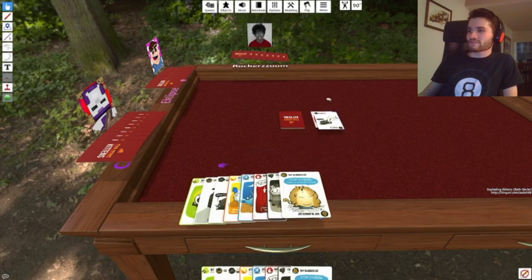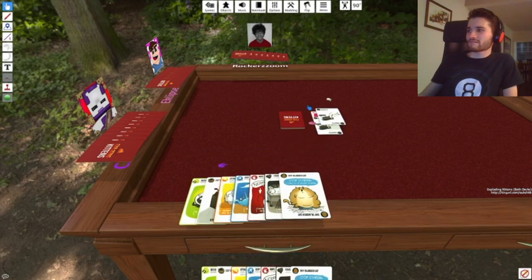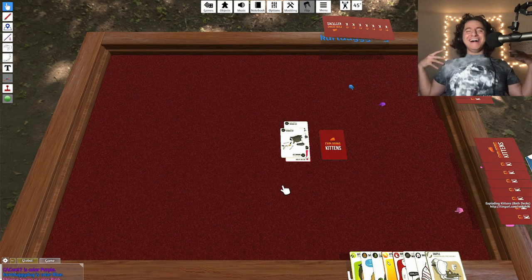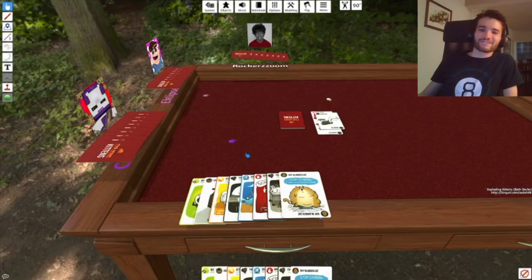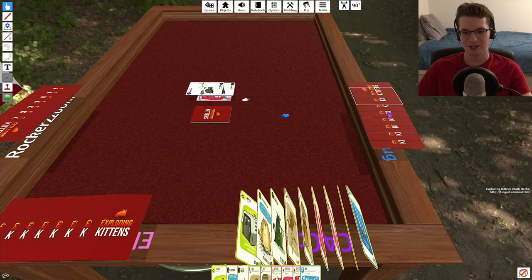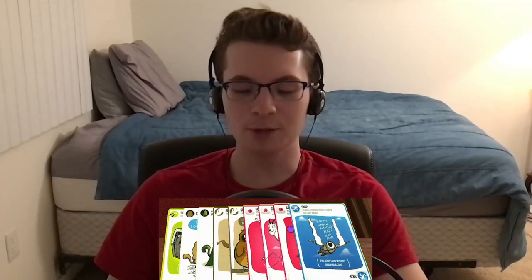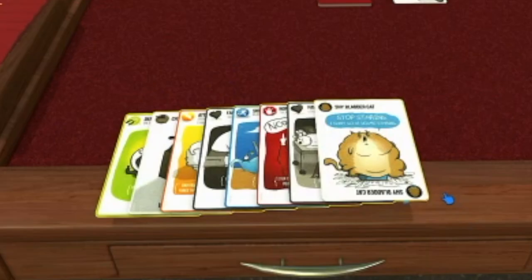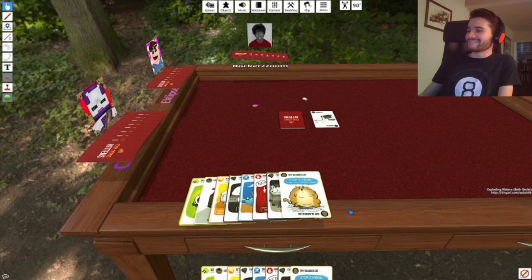I'm gonna put down two of these mommies and take a card from someone — from me. You gotta use Favor. When you're getting a card taken from you, flip your cards over. How do you press F? You click and hold. Look at you — you're working on your own, you're learning!